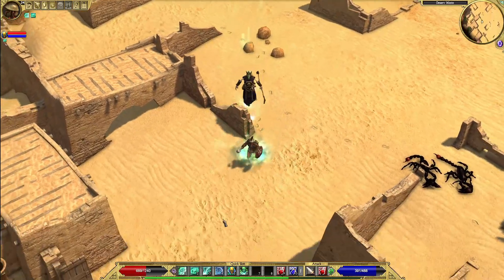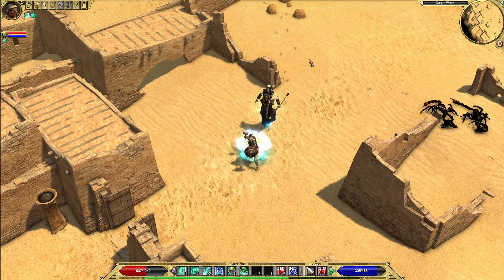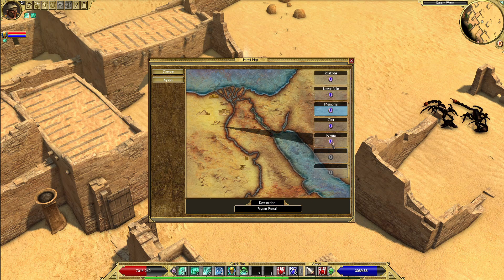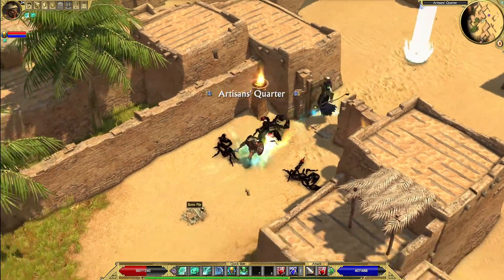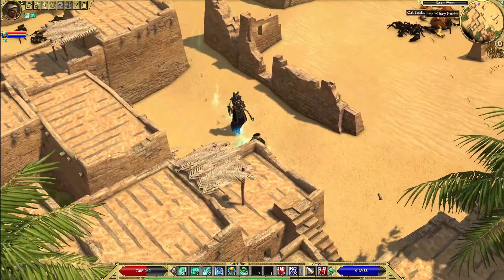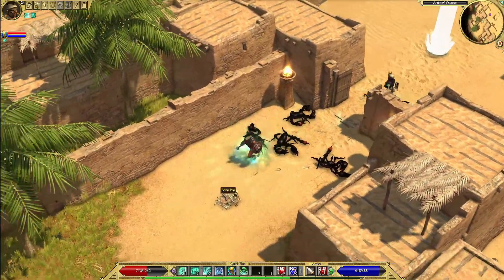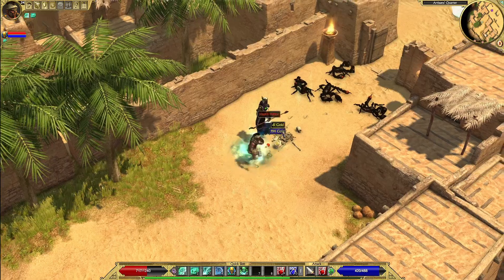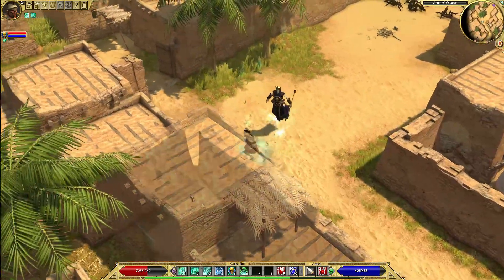Look at this ruined city. Where are we? I guess we're headed down into the actual desert-y part. I don't specifically know — artisan's quarter of what, you know? I guess we'll have to continue to find out, Aaron. Stop questioning shit. Gotta play more like James — I don't care about the lore, just wanna play the game.